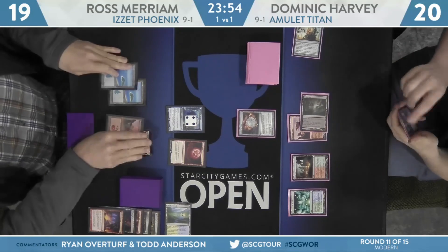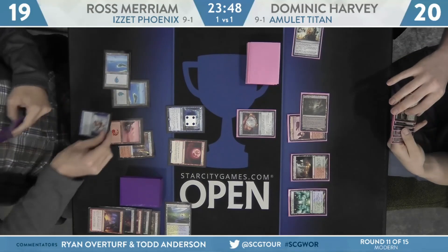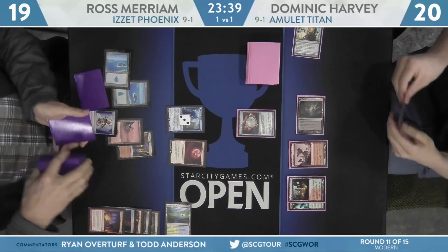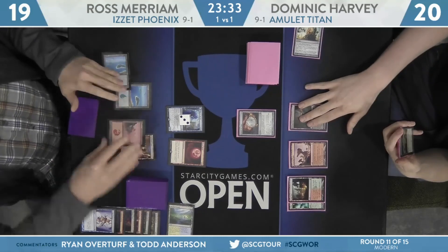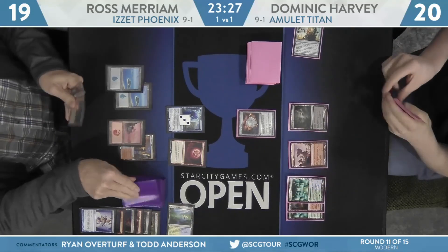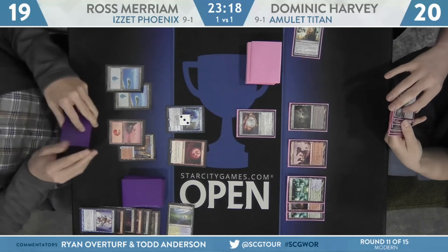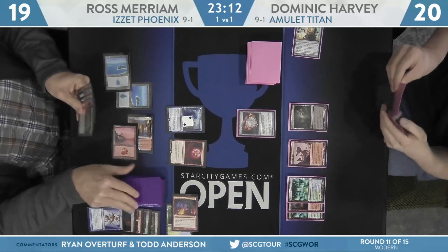He'll play Bojuka Bog Mountain and cast Amulet of Vigor. With the change to how Blood Moon works, Amulet of Vigor basically does nothing because all those lands already entered the battlefield untapped. We go back to Miriam — here's Serum Visions, Thing in the Ice down to three counters. He'll draw and scry two cards to the bottom. It's important to note that Ross held up a blue mana last turn with that Serum Visions able to be cast, leading me to believe he has a Spell Pierce or a Dispel in hand to check that potential Through the Breach. Here's a flashback of Faithless Looting — Thing in the Ice down to two counters.